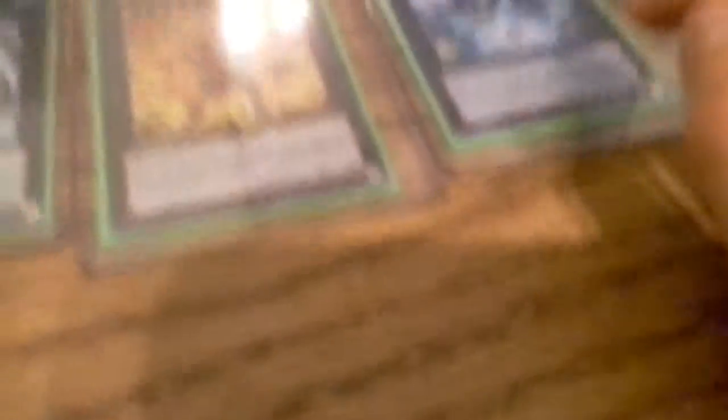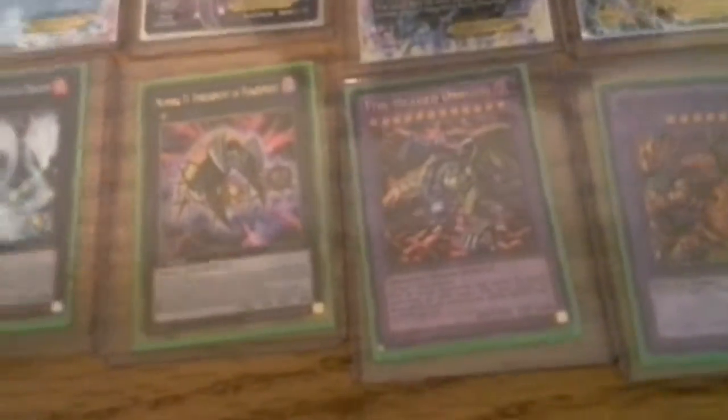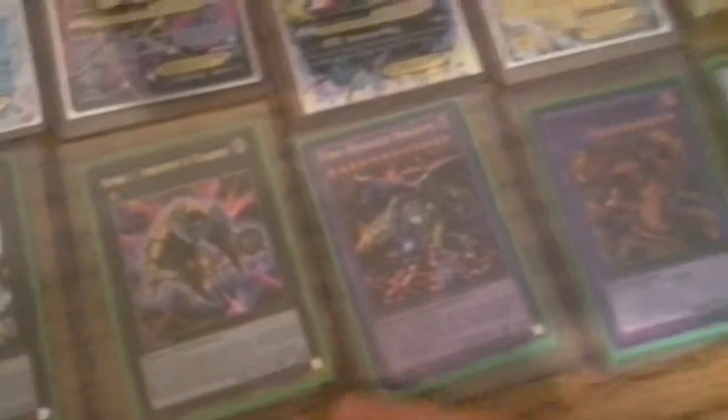For the Yu-Gi-Oh cards, we have Number 12 Crimson Shadow Armor Ninja — it is not first edition, and that's my only non-first-edition card in here. Actually I have three non-first-edition cards. Number 19 Freeze-It-On, Number 56 Gold Rat — these are my number cards by the way — Number 36 Utopia, Number 61 Volcanus, Number 57 Tri-Head Death Dragon which is non-first edition, Number 31 Ewan of Punishment Gold Series, and Five-Headed Dragon which is limited edition — kind of like a promo. These are my fusions, by the way.